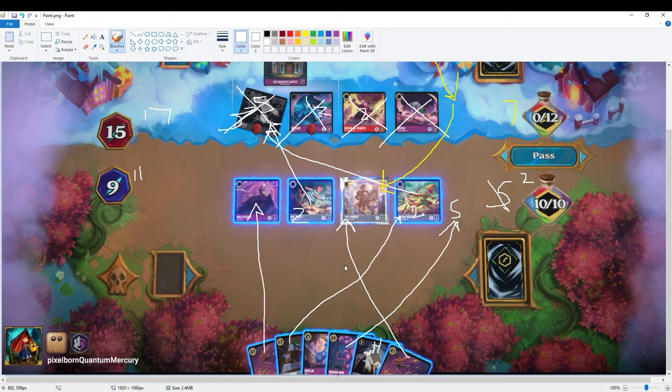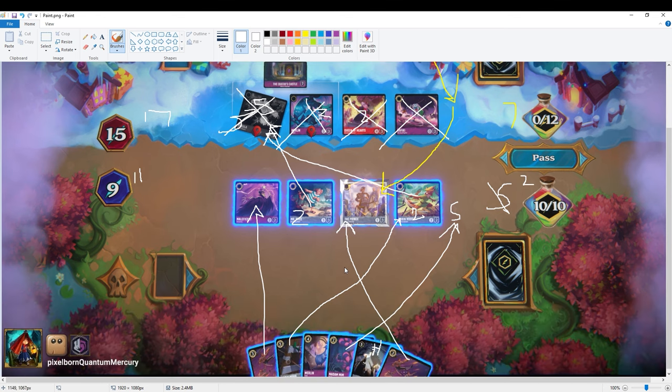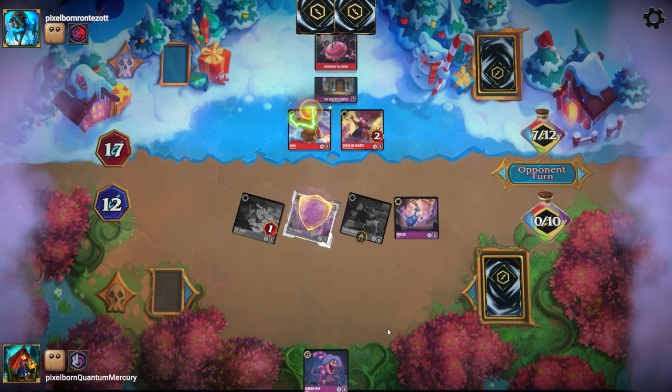The Maui comes down and takes out the Prince, but they're at 17 lore and can't really progress their game state anymore unless they have a Be Prepared to win the game off Queen's Castle. I can likely try to follow up next turn and push for game. So as you can see, I did not end up doing that — the opponent still ends up drawing two for turn, because they drew one off Rabbit and one for turn.